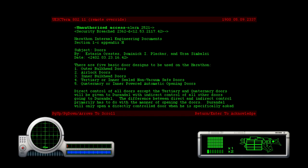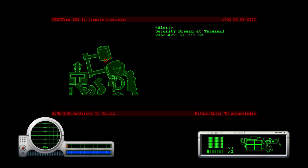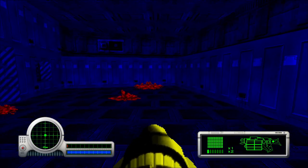Direct control of all doors except the tertiary and quaternary will be given to Durandal, with indirect control of all other doors also going to Durandal. The difference between direct and indirect control primarily has to do with the manner of opening the doors. Due to the expense of adding thermal and visual spectrum sensors to the tertiary and quaternary doors, these doors will be minimally used. So she's basically assigning things to Durandal — who's the other AI that has survived this attack. Something is alerting security breaches when it's me accessing terminals.